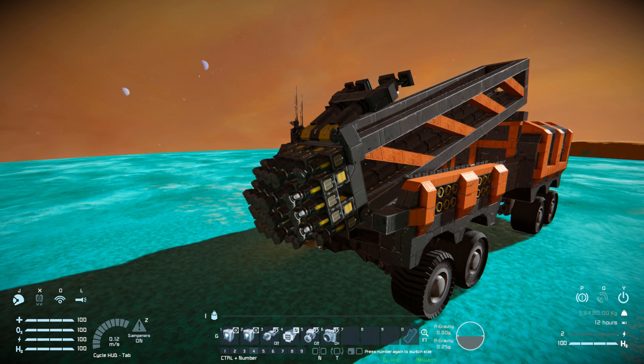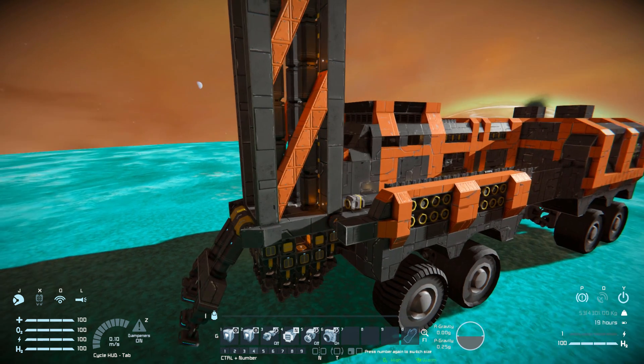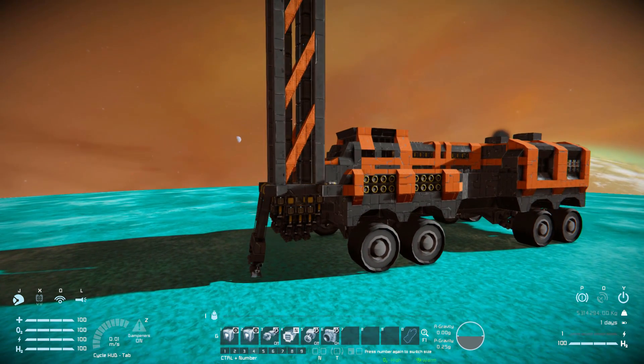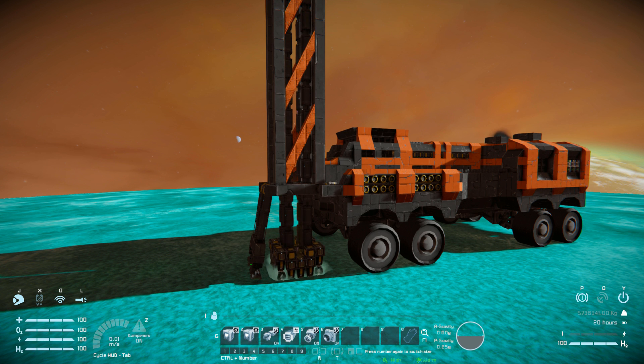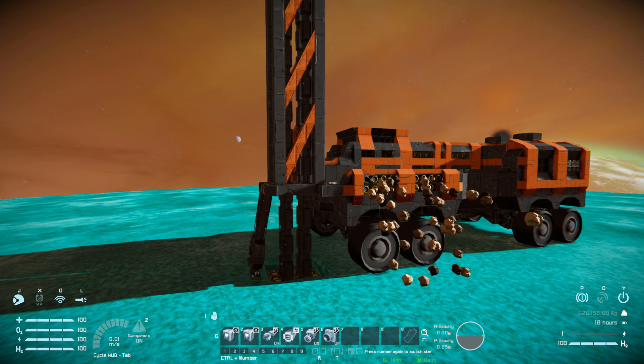Pressing number one is going to tip up the arm and put down some little landing gear to keep it all steady. A little connector will move across and connect itself to the drilling arm. That is now all connected, and I can press number three to turn on the drills. Pressing number four will start extending it down. Here it goes — it's very slow, a little bit wibbly and wobbly. Do be aware that if you're not on a perfectly flat surface you can get some unwanted results. It's just going to keep drilling down and down and down.